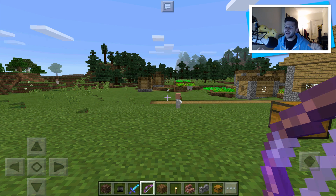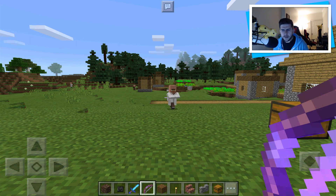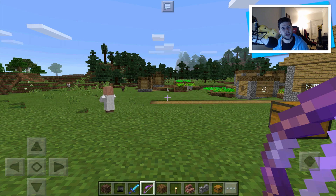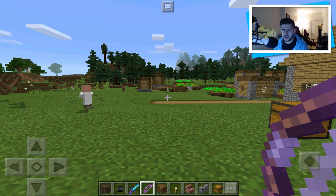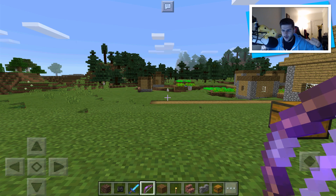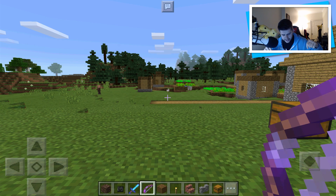Hey guys, how you doing? My name is Echo. Welcome back today to the craziest Minecraft Pocket Edition video I have done yet. In today's video, we are going to be summoning the Witherstorm. This mythical creature actually exists in Minecraft Pocket Edition, and I'm going to be showing you how to summon it. If you guys enjoy this video, be sure to thumbs it up. This is the beast of all beasts, and it belongs in Minecraft Pocket Edition. It's going to be wreaking havoc upon this village — I feel sorry for any villager in this video.